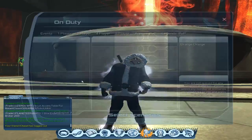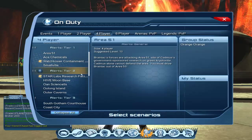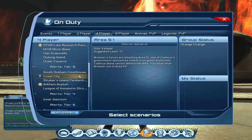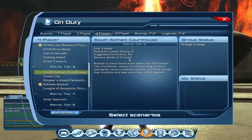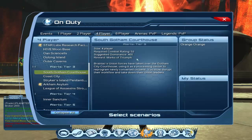The Digital Flex Suit is obtainable from a 4-player Alert called the South Gut and Court House, and it's quite rare. I don't think it drops from every boss — I think it's only a rare drop from the last boss.